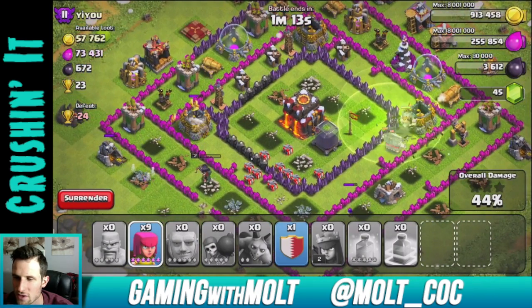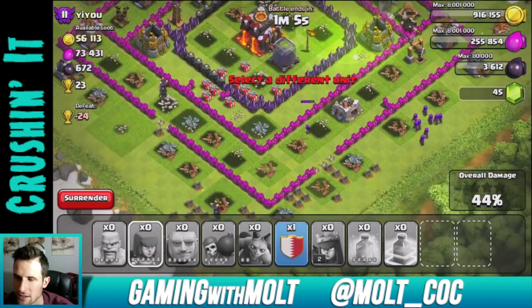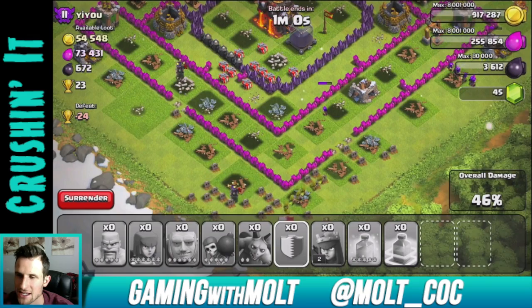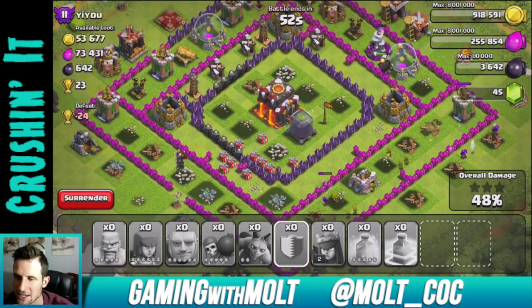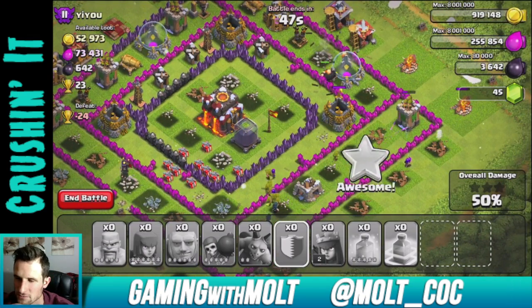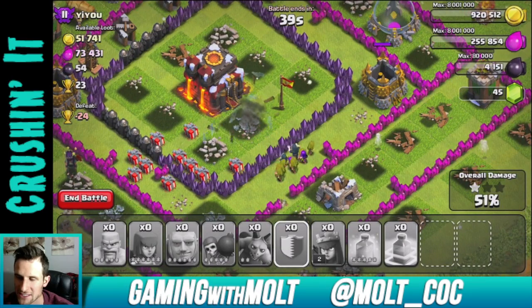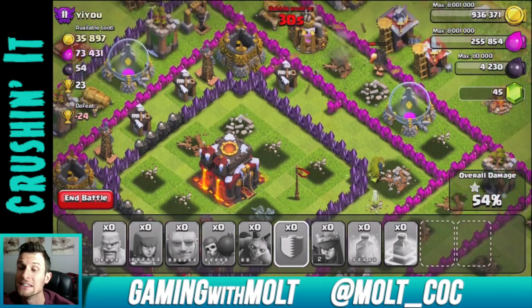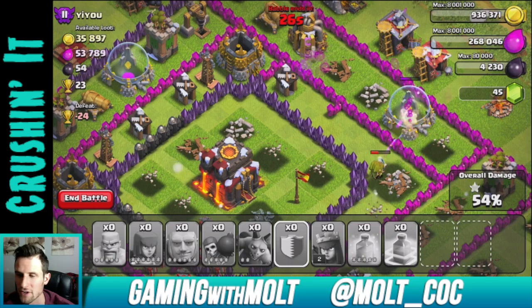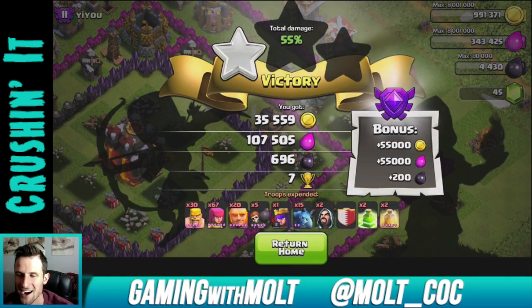We're at 43% right now. I want to get in there to the town hall - it's completely undefended. Let's use our clan castle. Hopefully all these archers in here will shoot at this wall and get in there. We have 53 seconds. I really want that dark elixir - we're at 48%, there we go, 50%. I have wizards too. We're at 40 seconds. Please turn around and go inside - where are you going? Whatever, we're just going to get loot. We're only going to get one star at this point, and they're all dead.